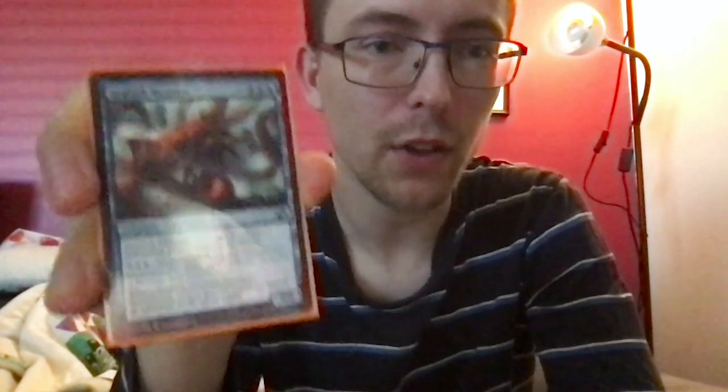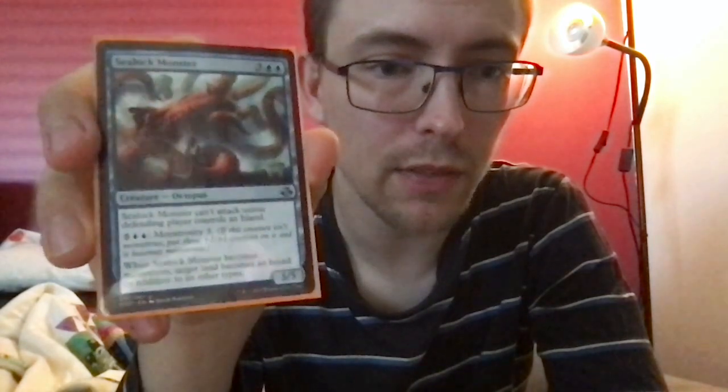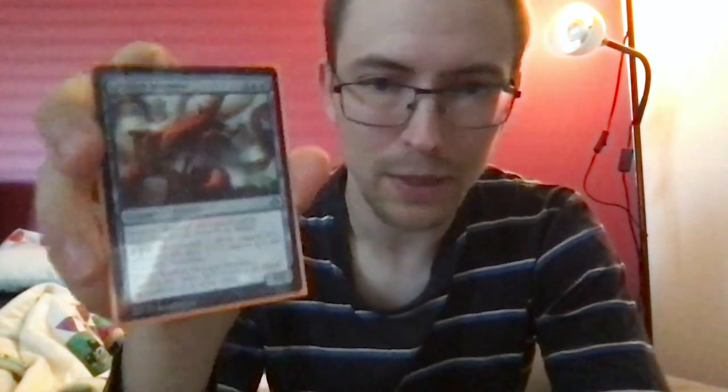Sealock Monster — giant octopus. Three blue blue for a 5/5 octopus. It's large. It can't attack unless the defending player controls an island, but if you pay five blue blue, it becomes monstrous: you put three +3/+3 counters on it, and when it does, target land becomes an island in addition to its other types. So you can make one of their lands an island and now you can attack them with an 8/8 — you have to sink thirteen mana into it, but we're working in theme here.